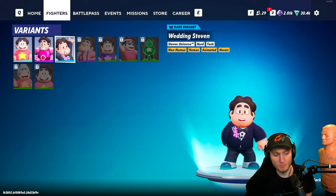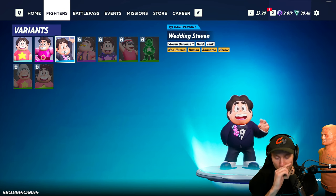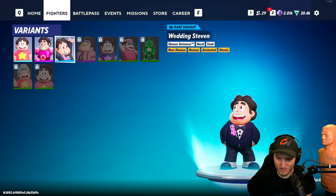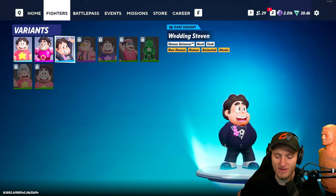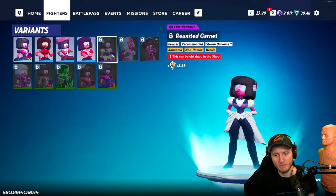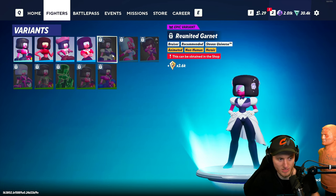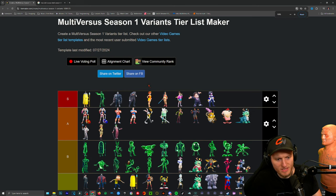Aria's summertime skin is the most change she's had — the nerf sword and her colorful outfit look solid. Steven's wedding skin is probably the best in season one that changed his character the most — it looks so clean and good on him, a perfect fit, definitely S-tier. Last one is wedding Garnet — I haven't seen the show so I have no bias, but I think it looks really good and is probably one of her best skins.